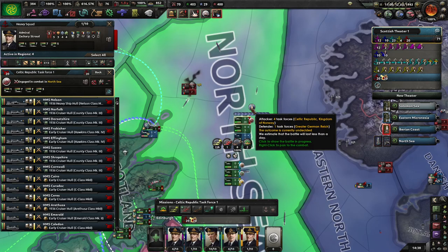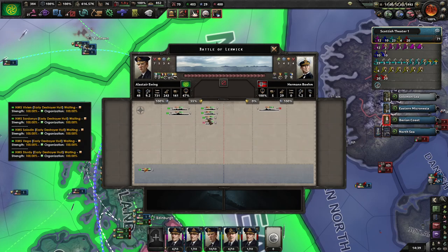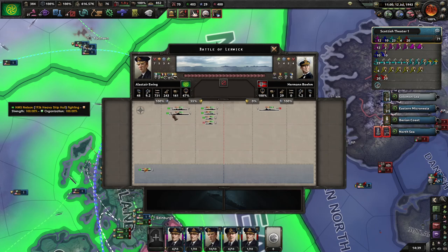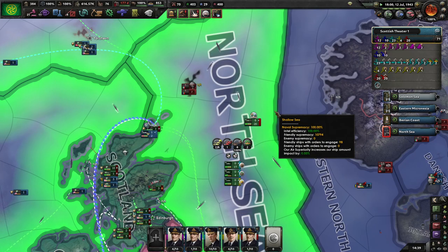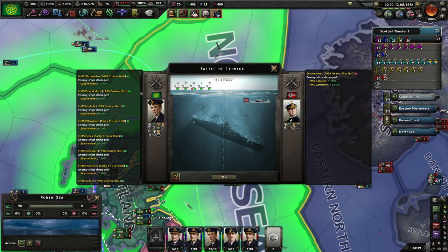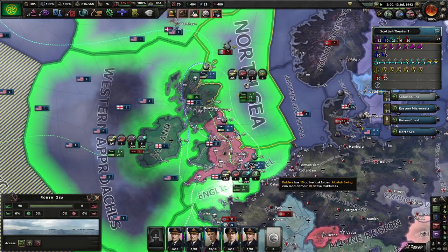Let's see what this battle is - the Gneisenau against some of our ships including HMS Nelson. Well, she managed to put up a little bit of a fight, but I think we're actually winning the naval game here.